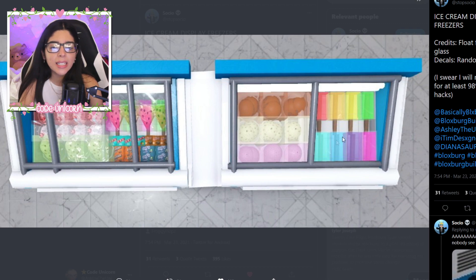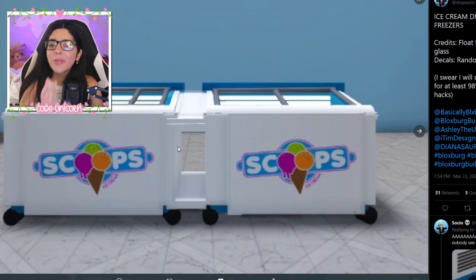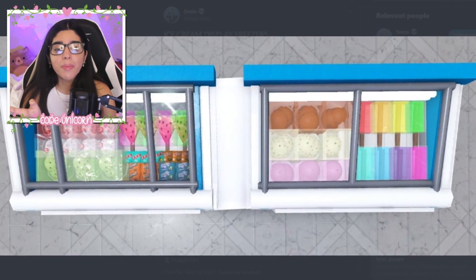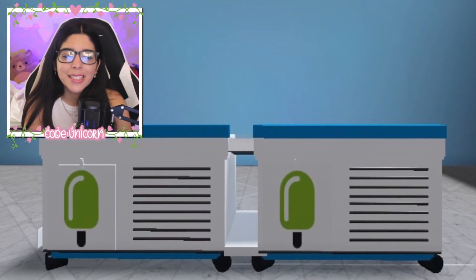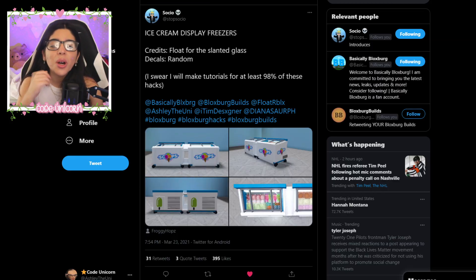It's crazy what Bloxburg has become now with the structural items and these new shapes — you can literally build whatever you want. The downside is that for non-builders it takes so much time, so I wish they just added these items instead. But that's Socio — we checked him out the day before yesterday and we're going to check him out tomorrow. He's really good at making hacks, so definitely go check him out.